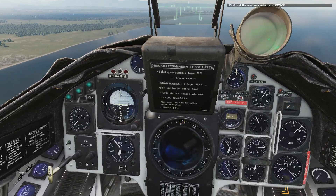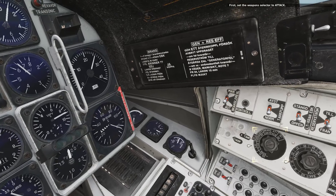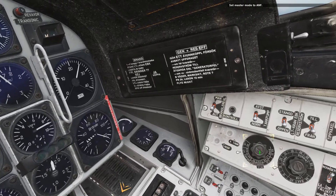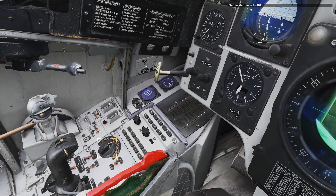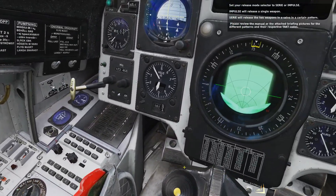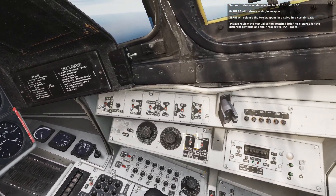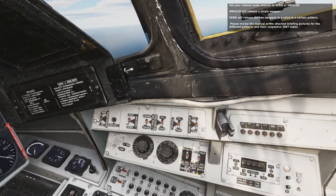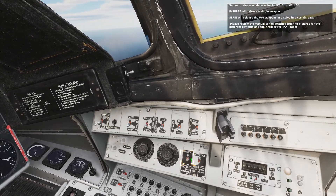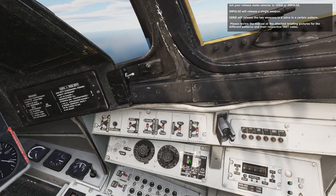First, set the weapon selector to attack. Set the master mode to ANV. Set your release mode selector to SIRI or impulse. Impulse will release a single weapon. SIRI will release two weapons in a salvo in a certain pattern. Please review the manual or the attached briefing pictures for the different patterns and the respective TAT codes.